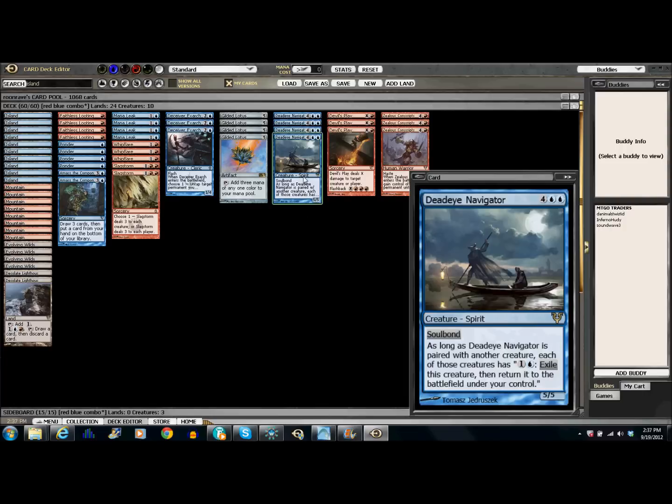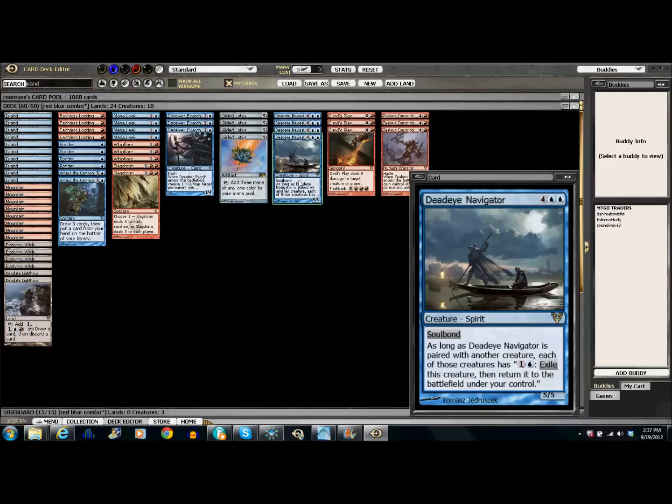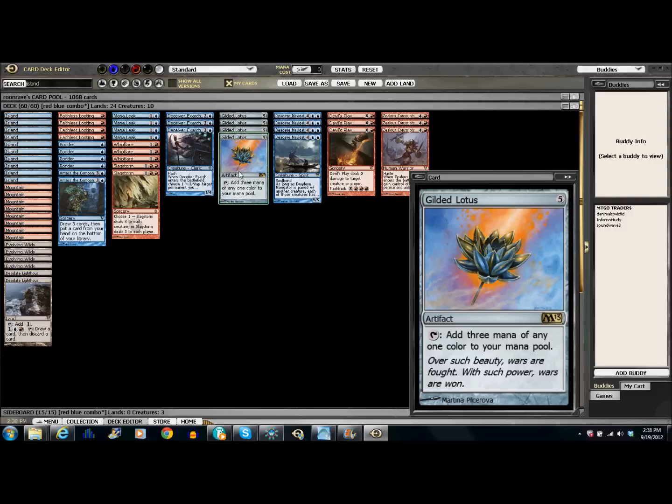You have Deadeye Navigator, which has soulbond. As long as Deadeye Navigator is paired with another creature, each of those creatures has the ability: one colorless, one blue — exile this creature, then return it to the battlefield under your control. It basically lets you blink over and over again. And then he has the Gilded Lotus, a five-drop artifact that adds three mana of any one color to your mana pool.